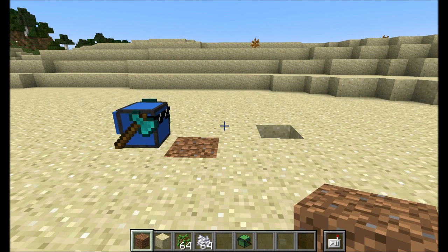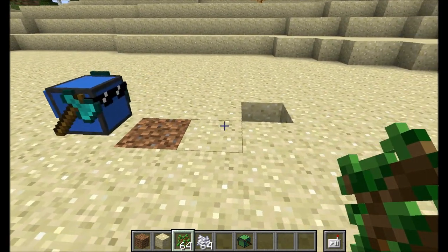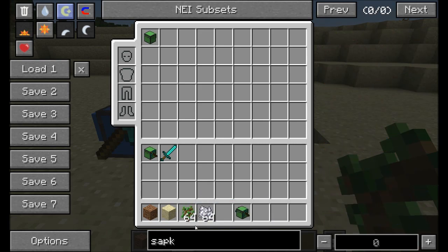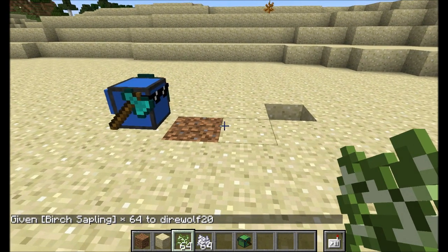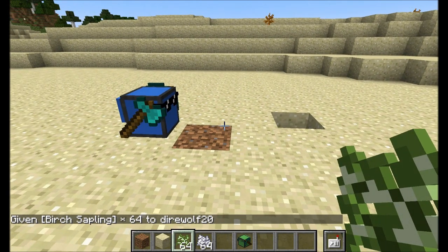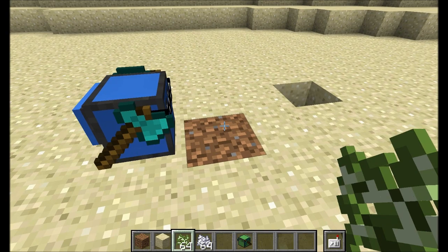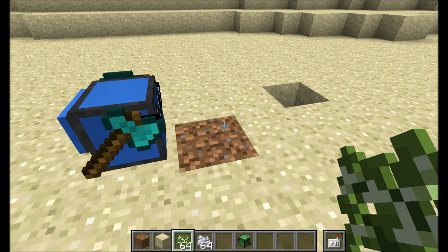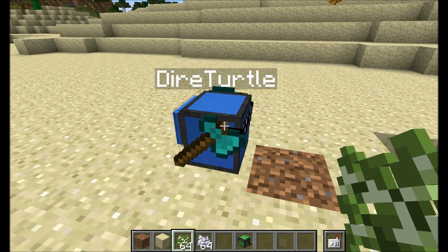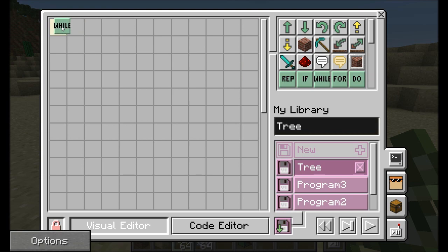Now let's show something useful — a turtle that automatically chops down trees. The goal: we have a tree, we want to chop it down. For simplicity I'll use birch saplings since birch trees grow straight up with no branching. The plan: wait until the tree grows, detect whether the block in front is a birch wood block or birch sapling block, and if it's birch wood, keep moving upward breaking all blocks in front until there are no more birch wood blocks. We also need to handle any block that might be in the way above us.